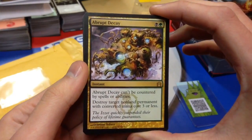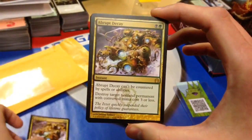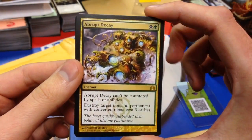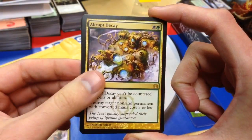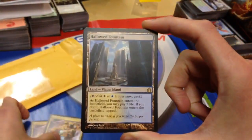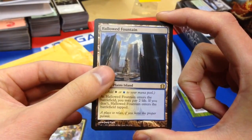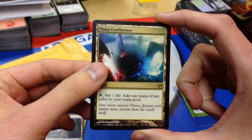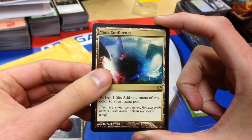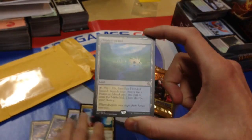First up, we have an Abrupt Decay looking very pretty — great card. Then we got another Abrupt Decay looking very nice, also a couple of dings on the side. Then we got a Hallowed Fountain from Return to Ravnica, always a good card. And then we got a Mana Confluence from Born of the Gods — sweet card — and a Flooded Strand, also a fantastic card.